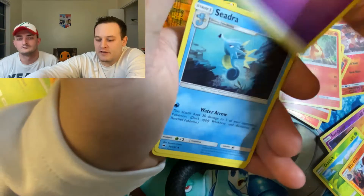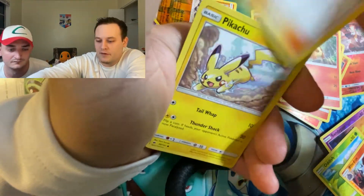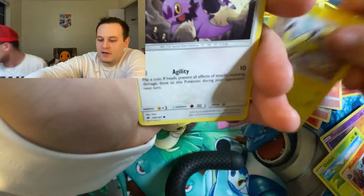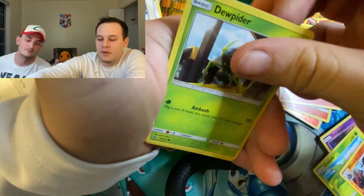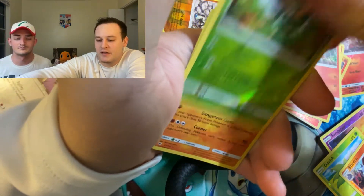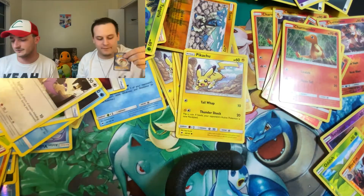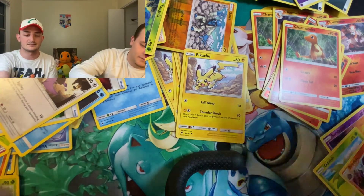Psychic Energy, Seedra, Bodybuilding Dumbbells, hashtag OG Pikachu, Noibat, Dugtrio, Tangela, Rhyhorn, Reverse Simisage, and Lycanroc Holographic Rare — Midnight form. Very nice, very nice.